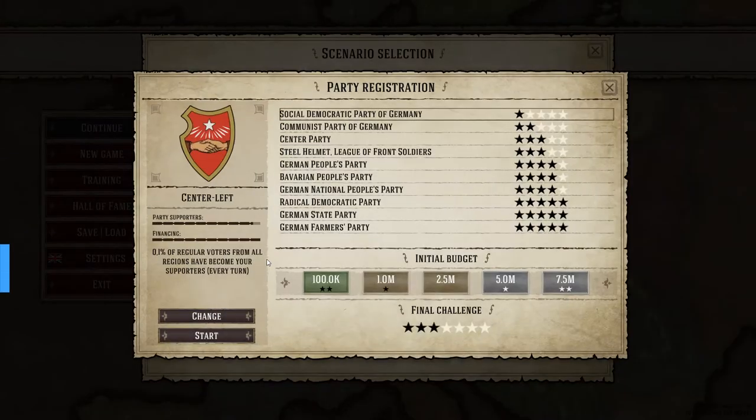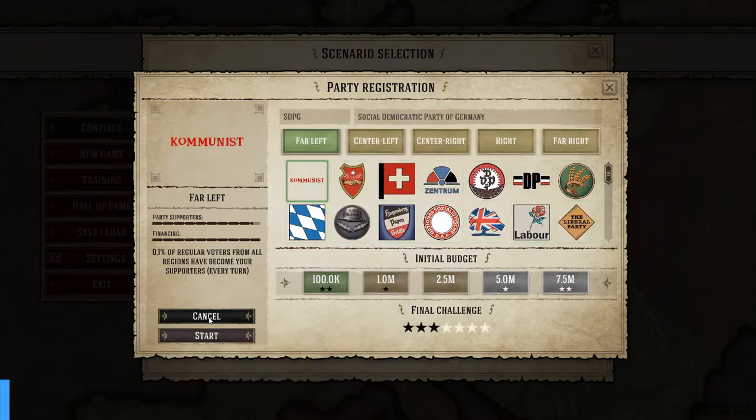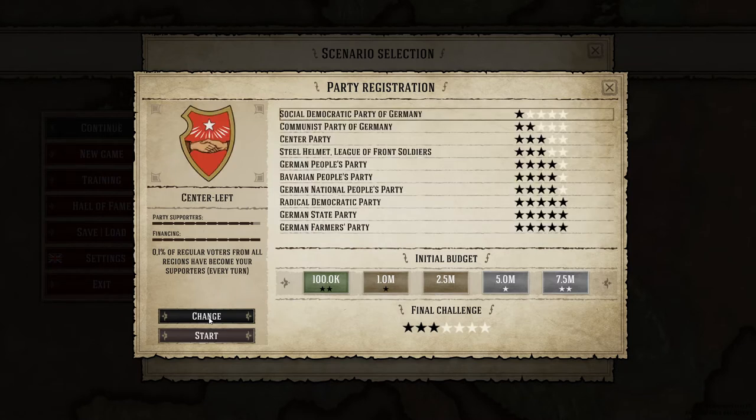When starting a new game you get to choose between three countries in different time periods. Something is always going to be a little bit different like the map and political parties, but the general gameplay mechanics stay the same across all three countries.